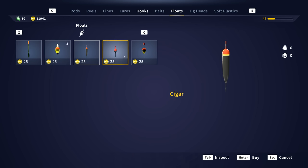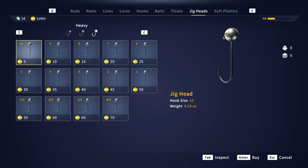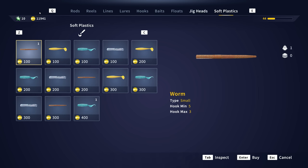Different float options here. Then we have jig heads: light, medium, and heavy. This is one you'll see me using today when we go down to try to catch a big fish by jigging. And then soft plastics: worm, shads, grubs, and tubes. The hook sizes go up on those. That's all we've got right there.